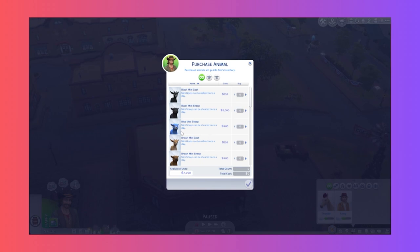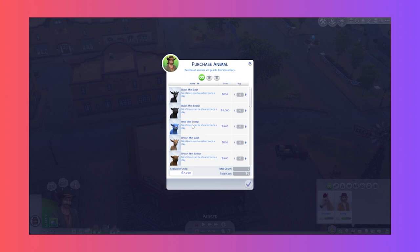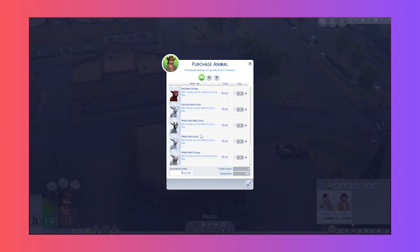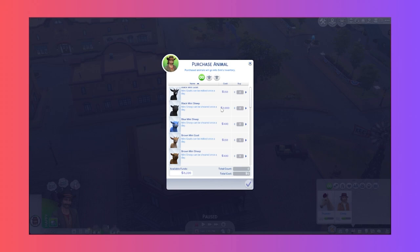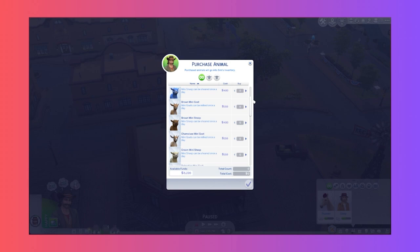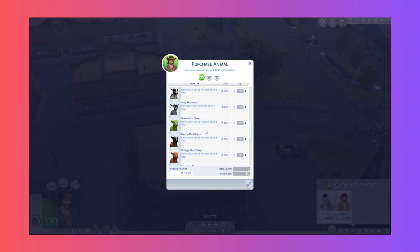Oh my god, a mini blue sheep! There are green, orange, pink and red sheep too - this is amazing. Three thousand Simoleons - jeez. Would we go for a goat or sheep first? There are options at 150 and 400 Simoleons. Mocha Mini Sheep - getting it!